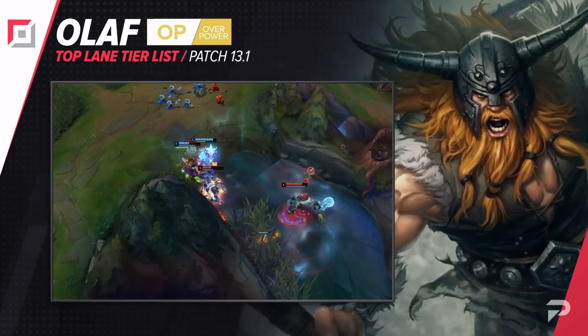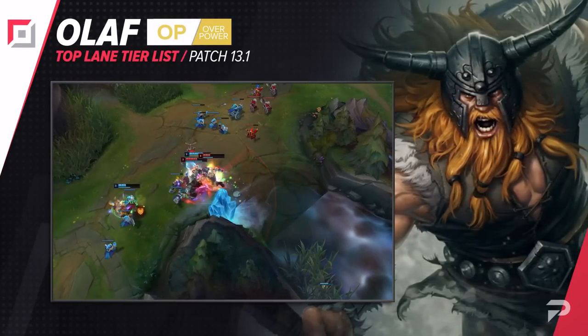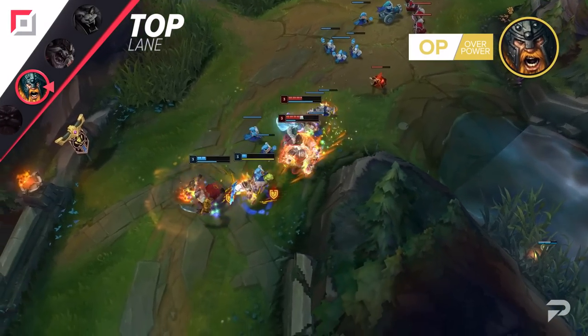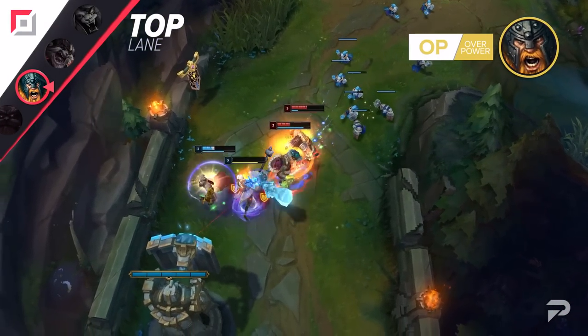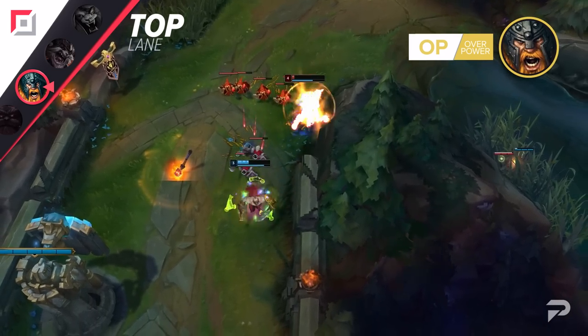Olaf also gets moved up to the OP tier. Snowballing Feast or Famine type champions are usually high risk, high reward, but Olaf has been doing so well consistently that the risk factor doesn't really seem to be there at all. He's able to get early leads in almost all matchups, and once he has an inch, he's definitely able to take the mile.